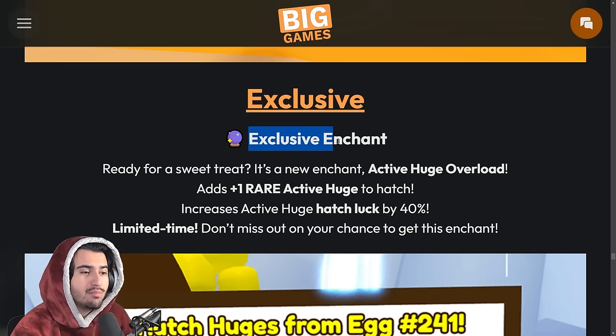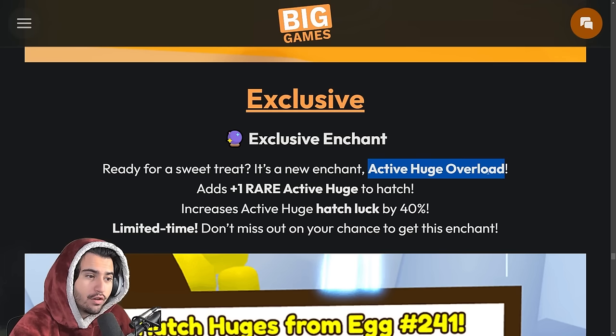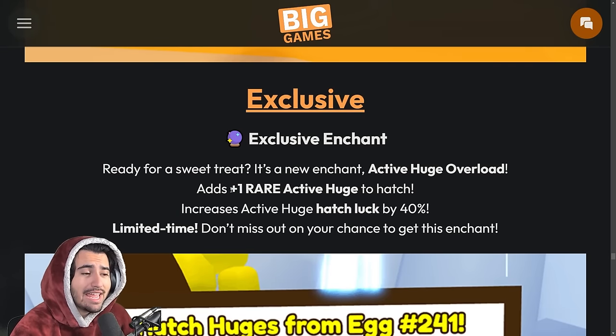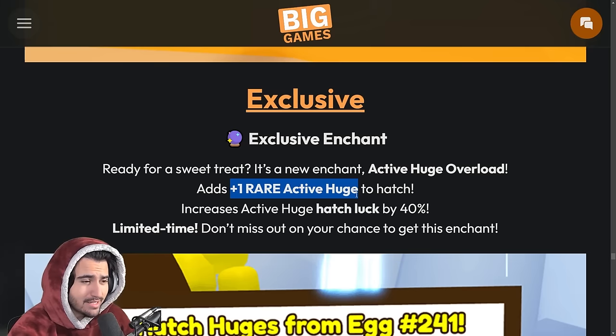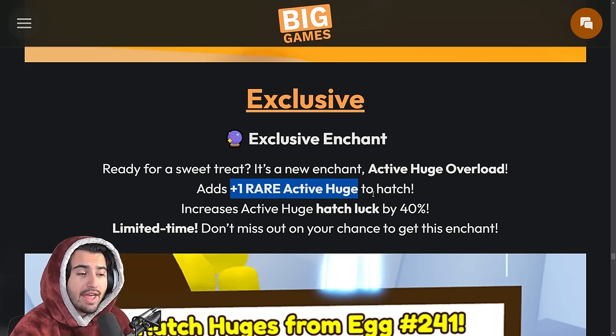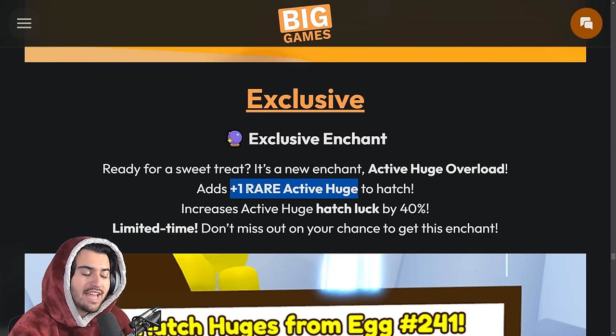Moving on to probably the biggest news of this dev blog: we're getting a brand new exclusive enchant for the first time in months. This exclusive enchant is called the Active Huge Overload, which adds one rare active huge for you to hatch at any given moment. On top of this, it also increases active huge hatch luck by 40. In Pet Simulator 99, there's a pool that rotates where you can only hatch three types of huges at once, and some huges are much rarer than others.